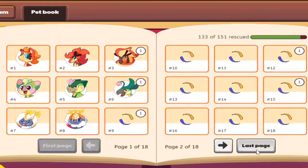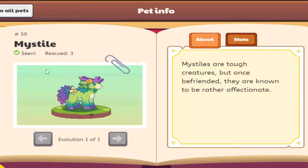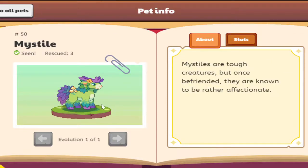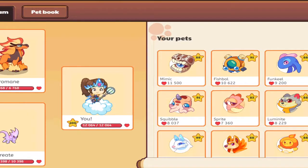Now I can show you how the Mistyle looks. Here's the Mistyle — I rescued three of them but currently I only have one, as you can see because it has a number one on it. It has more power than hearts and its element is plant, because it's standing on this green stand with a bunch of mushrooms and plants growing on it, and it has some purple hooves. Mistyles are tough creatures but once befriended they are known to be rather affectionate.